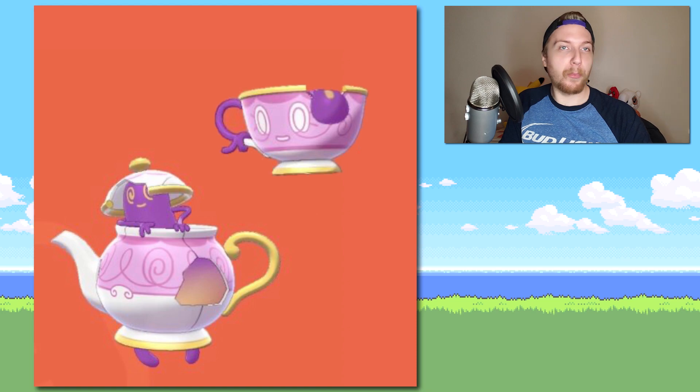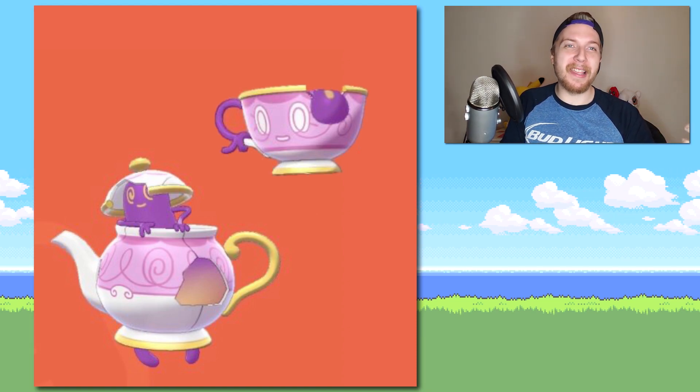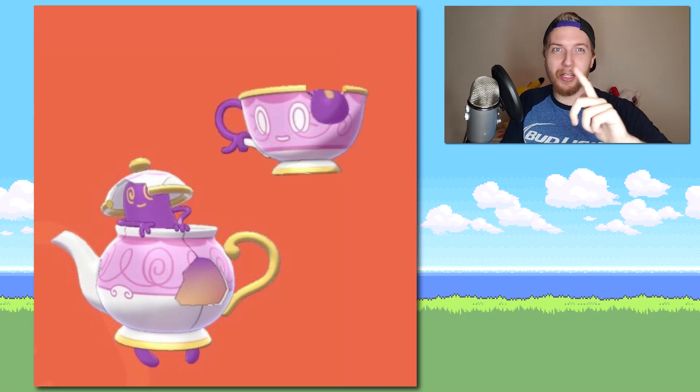I also really like the shinies for Sinistea and Poltegeist. It reminds me of like your mom's good china that she'll only bring out when a guest comes over — but there's only a 1 in 8,000 chance they actually come over. Purple's a good color for them.